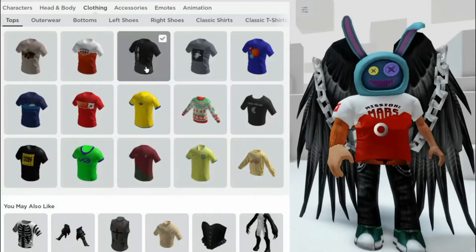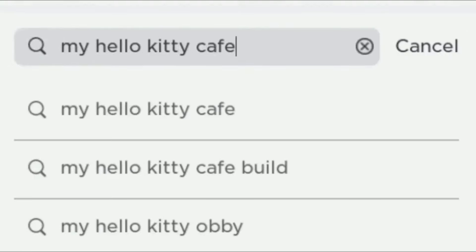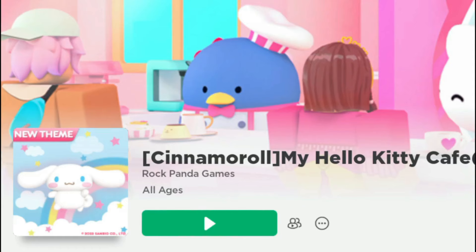Thus, you got three t-shirts in seven different colors and designs in a short time. Search My Hello Kitty, then enter this game.